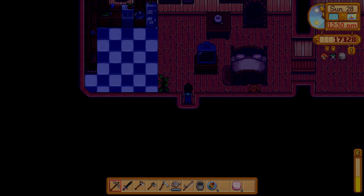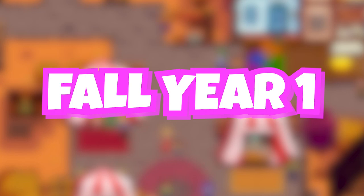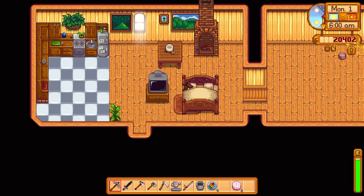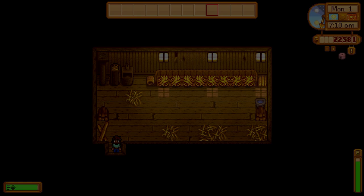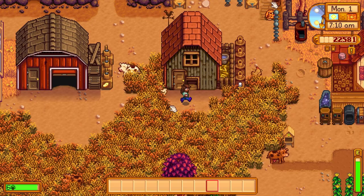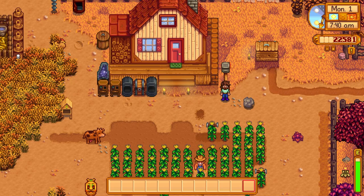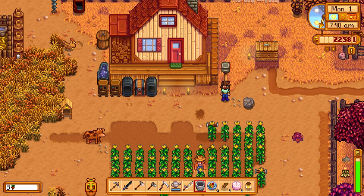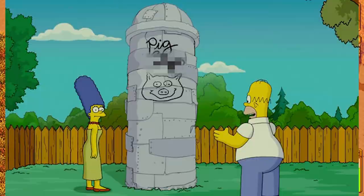Let's put it on the next day — 5,200 gold, we'll take it. It's the first day of fall! Time to get a ton of new vegetables and finish up that bundle. We finally got our bigger coop — that means we can incubate that duck egg. We'll grab that egg and incubate it — it'll be ready in five days. Got something in the mail thanking us for the coop upgrade. We're actually going to have Robin build us a silo next because with winter coming around we're going to need all the hay we can get.